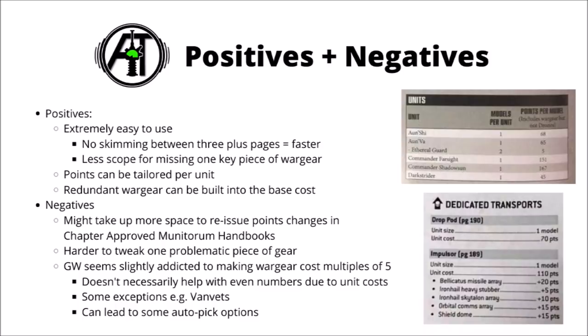It also meant that if you managed to overlook any gear, then you'd wind up under-costing your units, which isn't really very good from a fair play perspective. I would genuinely like to say thank you to the person who decided to redesign this system, giving us the system on the bottom right, where every single unit has its base points cost and all simple wargear is assumed to be included, unless any piece has a specific cost written directly under the unit, so you don't have to jump about between the unit itself and three different bits on the melee and ranged wargear list.